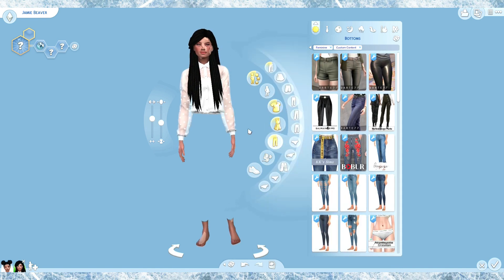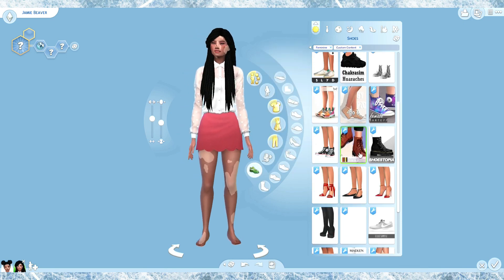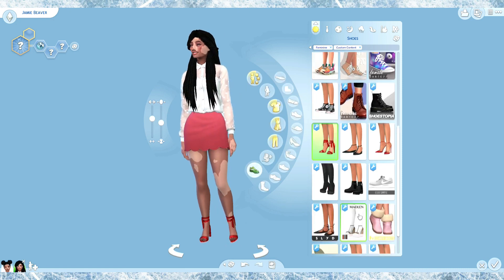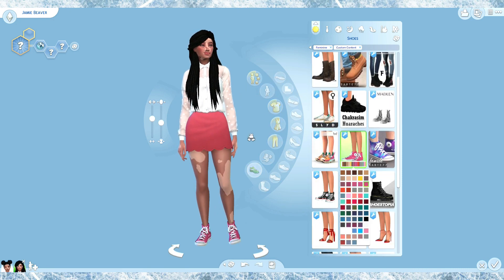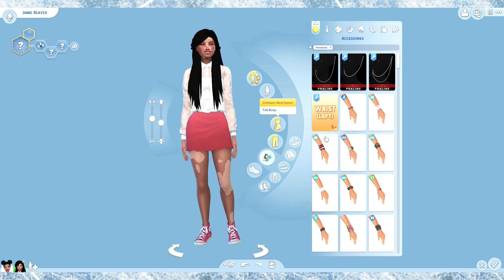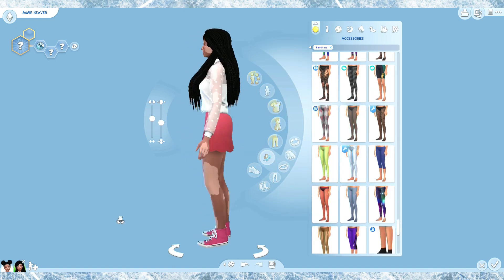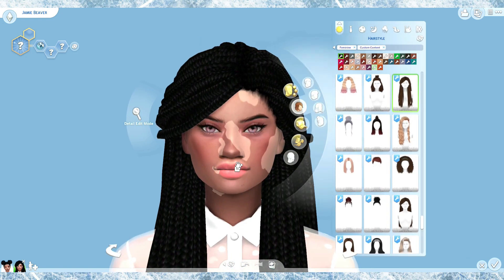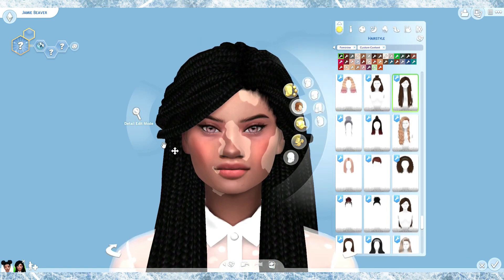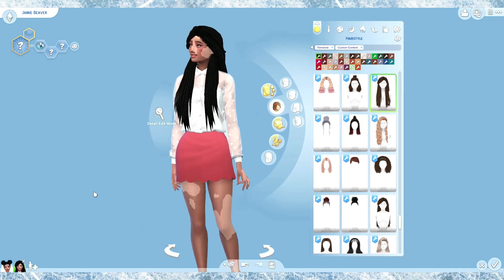Wait, I kind of want to try this top here. Okay, I think I like this one. Let's go look for some shoes now — maybe some heels or some sneakers. Maybe that kind of matches, kind of not really, but we're going to go for it. Deal with it. What about any accessories? No, no, no. Let me know how you guys think I did — go ahead and comment down below what you guys think of her, if you guys like her.